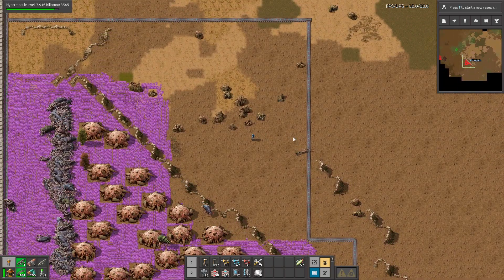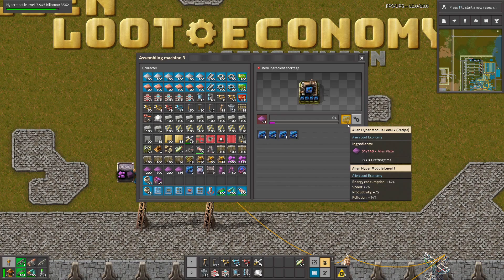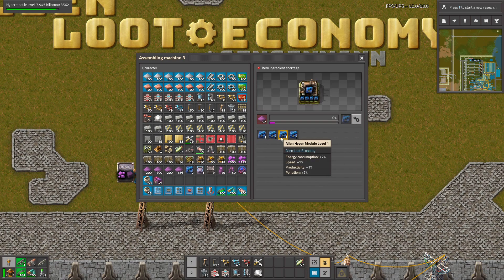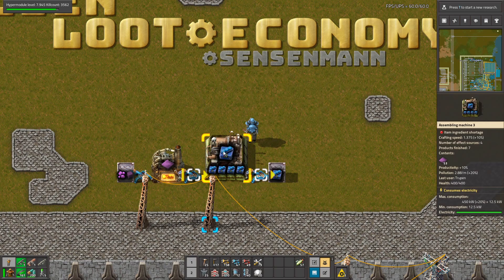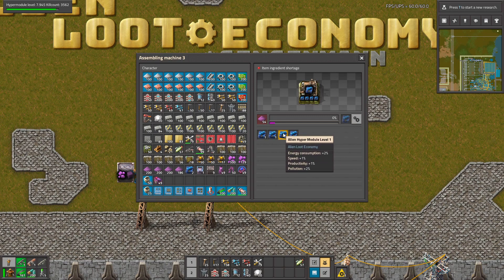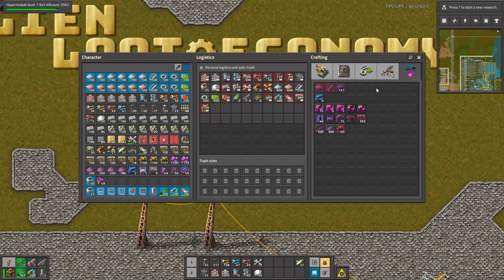After you kill a few biters there is a counter for the kill score. Your modules are being upgraded and now they cost more alien plates, but they are also better. However, your old modules are not going to change to the better version, which is kind of bad — you'll be stuck with those level 1 modules. So what else can you make?